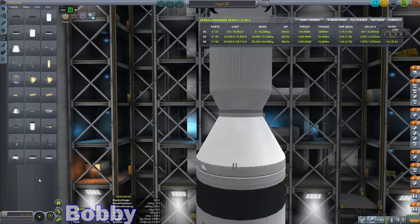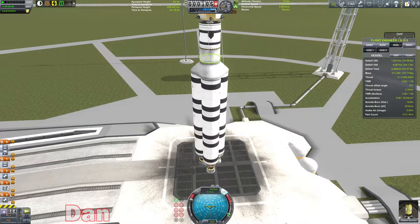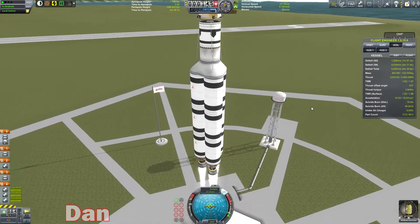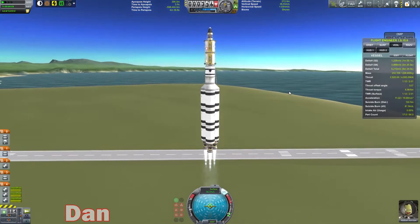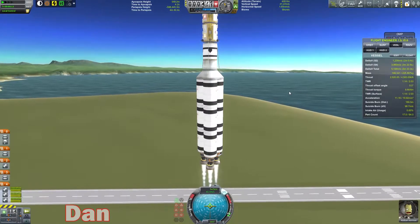SAS on. We're going to throttle up the whole way. We should probably check the staging — staging's fine. Let's do it, let's see what happens. Let's throttle back down a little bit — right about there is probably all right. And away we go.